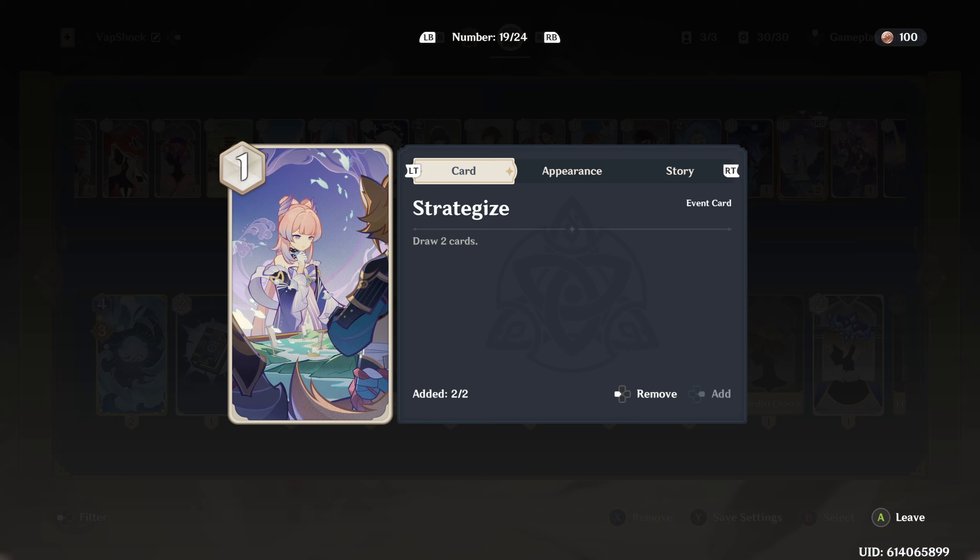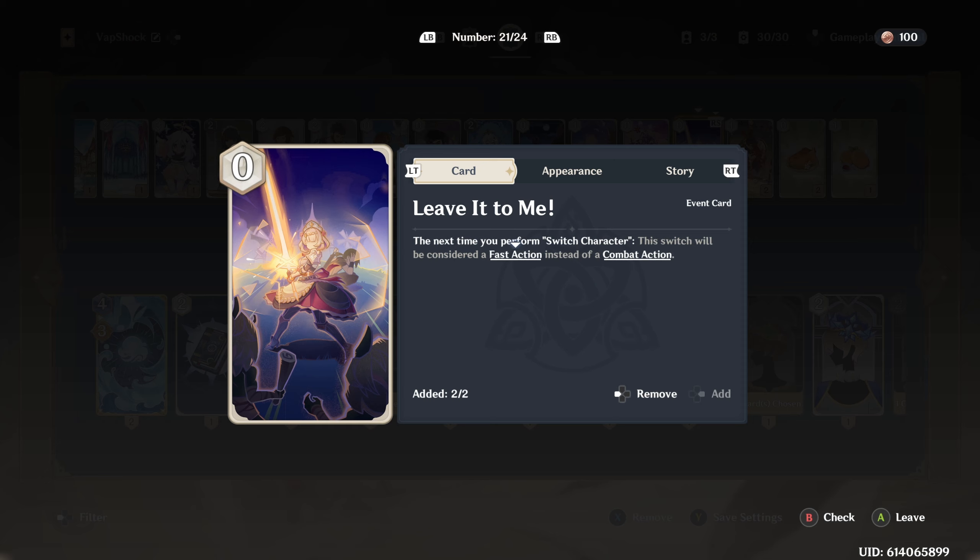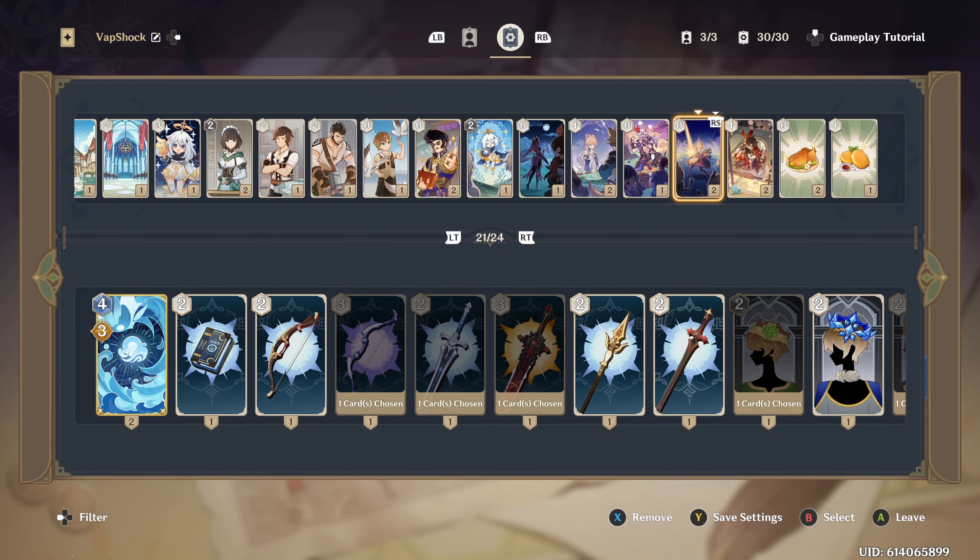The next card I have at two is Strategize — it lets you draw two cards and you only pay one, so it's really really good. Another card I have at two is Leave It to Me: the next time you perform a switch character, the switch will be considered a fast action instead of a combat action. This costs zero and is a one-time use. I like having four of the same type of card — the other one, Catherine, costs two and stays on the field for the duration of the duel.